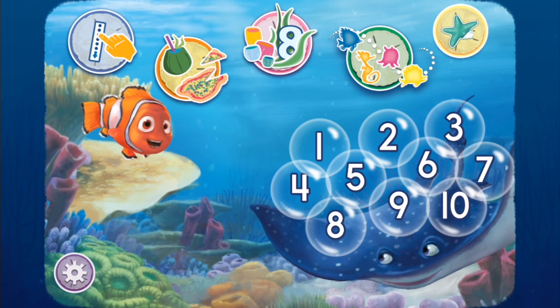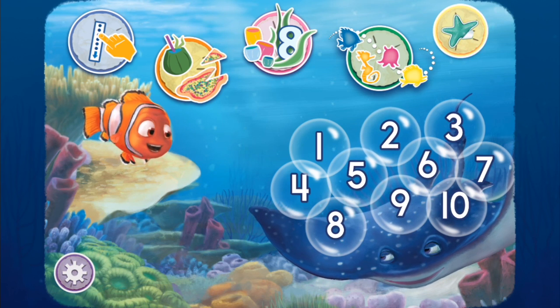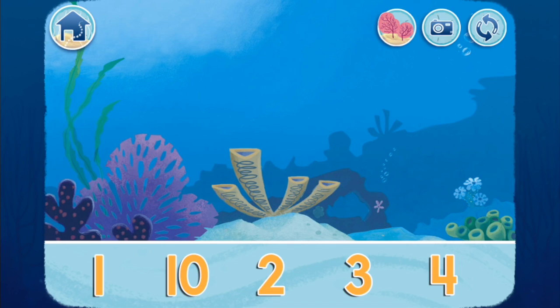Tap one of the buttons to play. Stickers! It's time to make a picture with the stickers you've earned! You can save your pictures by tapping the camera button. Tap here to choose a different background. Tap here to start over.